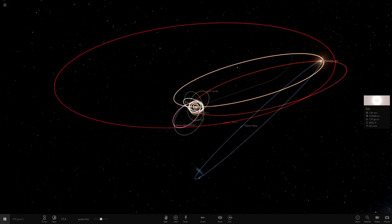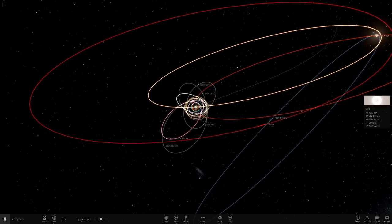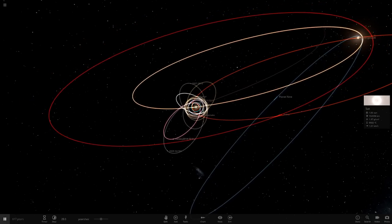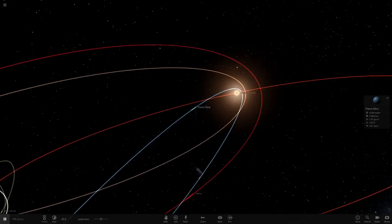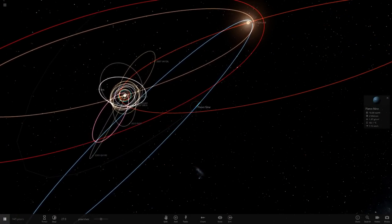That's going to start pulling stuff away from the sun extremely quickly. That's not looking too good for the solar system. As the two stars get closer, that's going to destroy everything. A giant star like this with 11.6 solar masses and enormous size and massive luminosity — this supergiant is going to cause a lot of trouble.